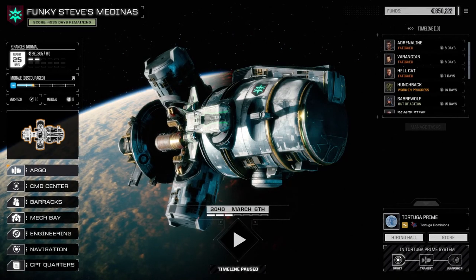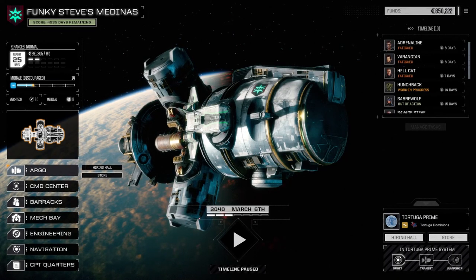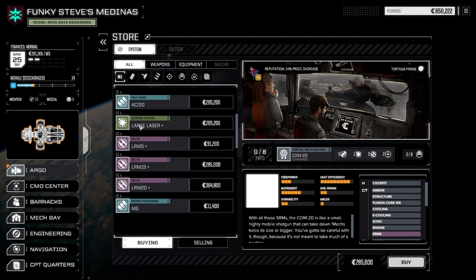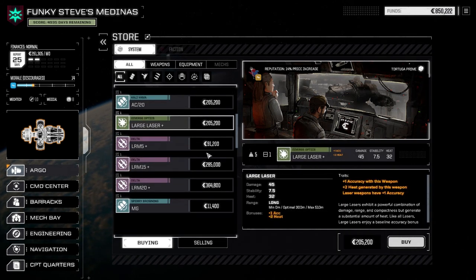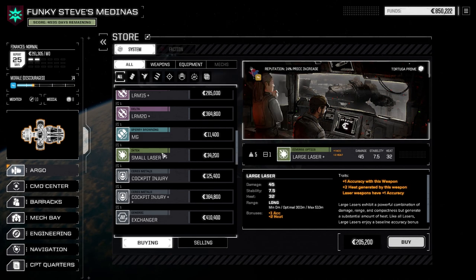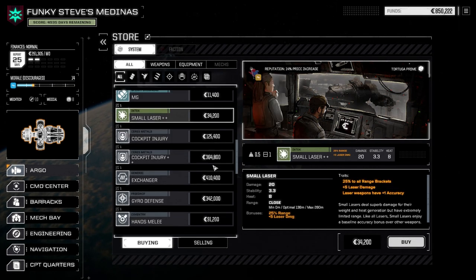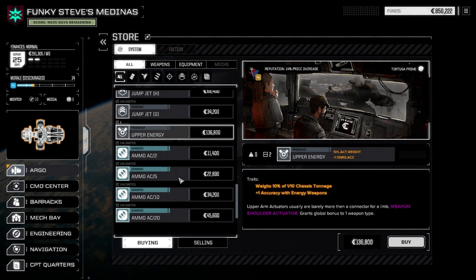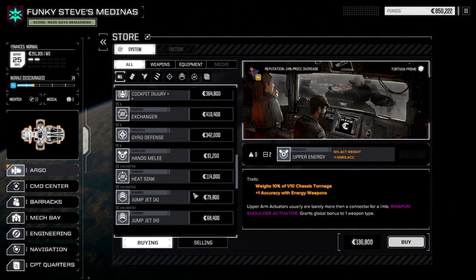So we have a bit of cash. Checking out the store — large laser plus one accuracy, plus two heat. That's not bad. Small laser double-plus — looks like the same stuff that was here before. That's kind of a nice thing though. We need a ballistic weapon upgrade.